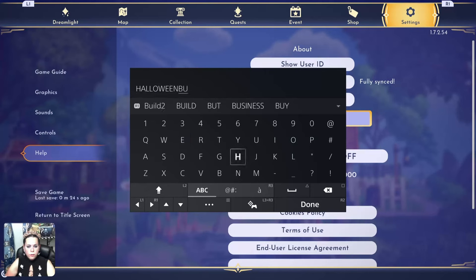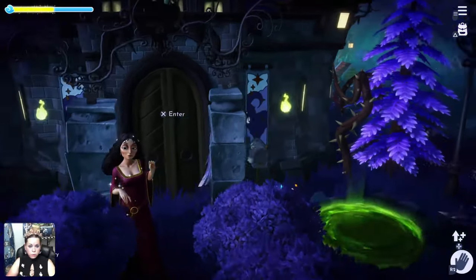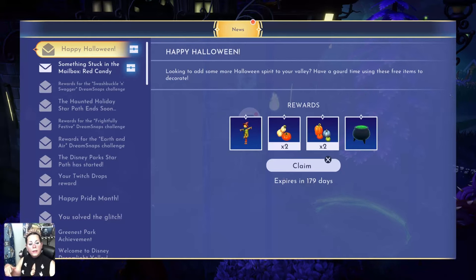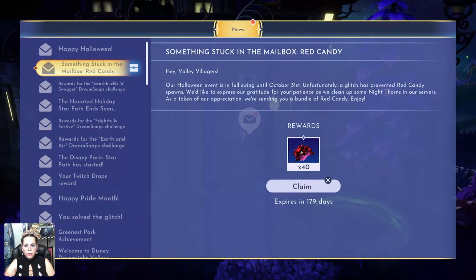Claim it and it goes to your mailbox. Checking both mails at once — looking to add some more Halloween spirit to your valley, have a gourd time using these free items to decorate. Scarecrow — I think I have that. Those pumpkins, are they new? Cauldron — I actually use the cauldron in my bedroom beauty photo shot for the forgotten's room. So I'm going to claim those, and then there's something else stuck in the mailbox — red candy.